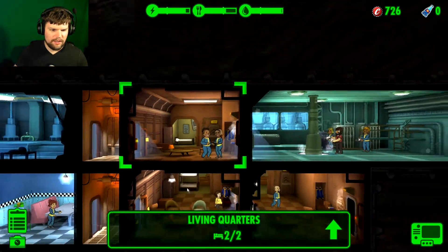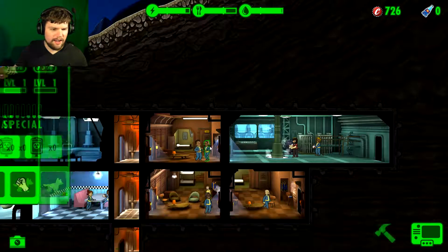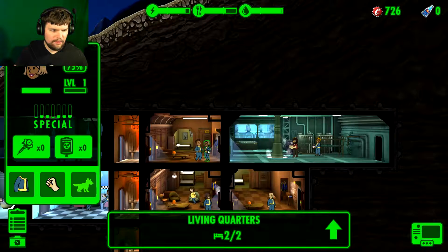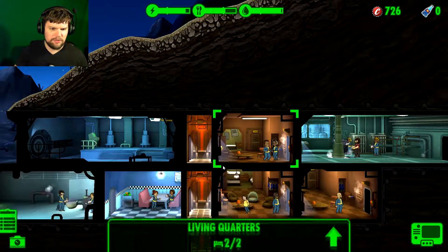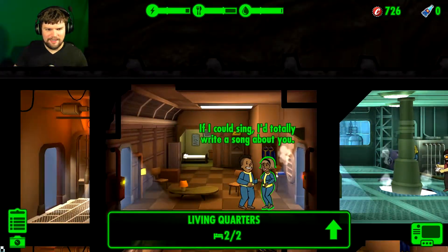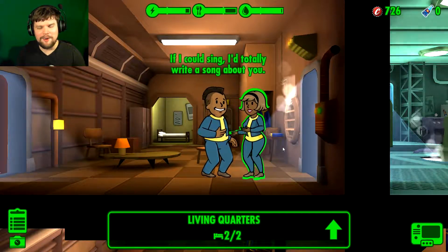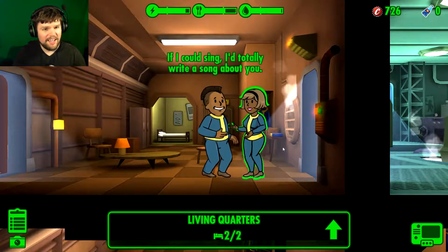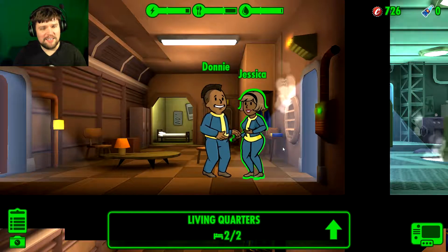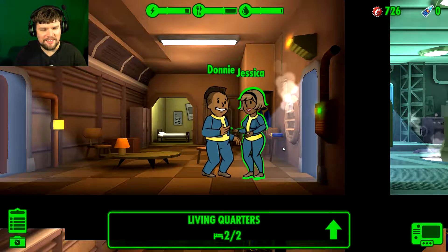They're doing the dance of their people. Oh, Jane Smith, I'm so sorry you have to find out this way. But Jessica Parker has fallen for Donnie Smooth's charms. That's sweet — if I could sing I'd totally write a song about you. Pay attention, gentlemen — these are the words that you use to pick up women. Donnie Smooth knows where it's at. Oh, they're talking about being a couple now. Donnie, how could you?